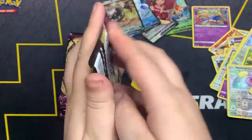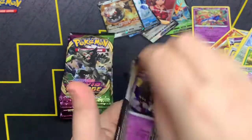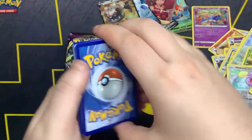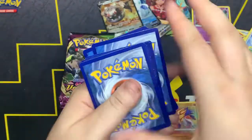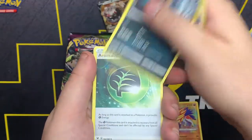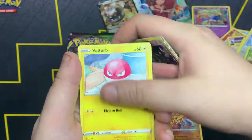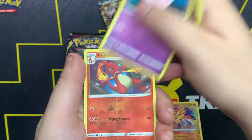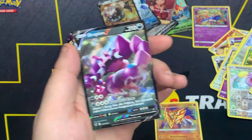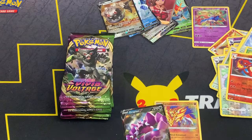Pikachu pack. Code card out. One, two, three, four. We got Grass Energy, League Staff, Croconaw, Aromatic Energy, Duskull, Voltorb, Orbeetle, Giralbet, Charmeleon as the reverse. And Dragoneon V — back to back hits! Team Left gets Dragapult V!